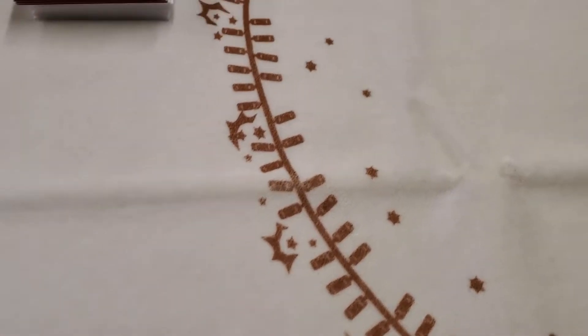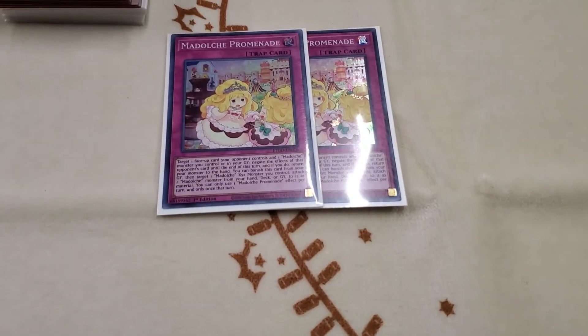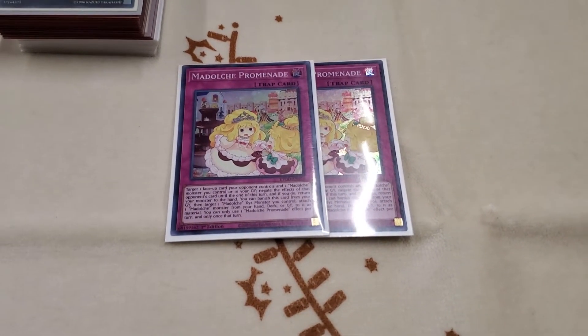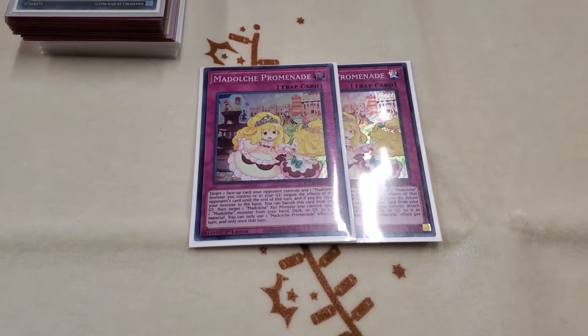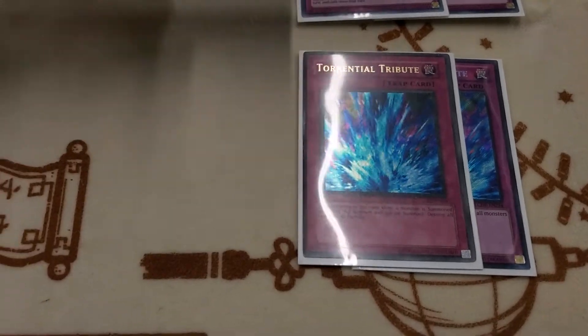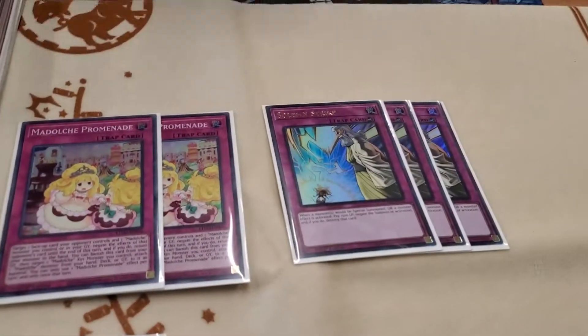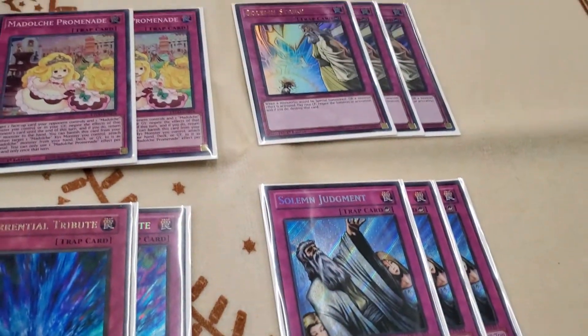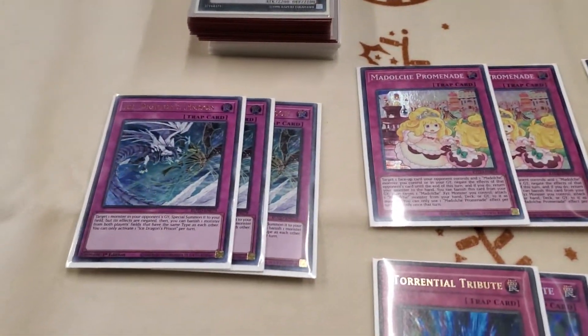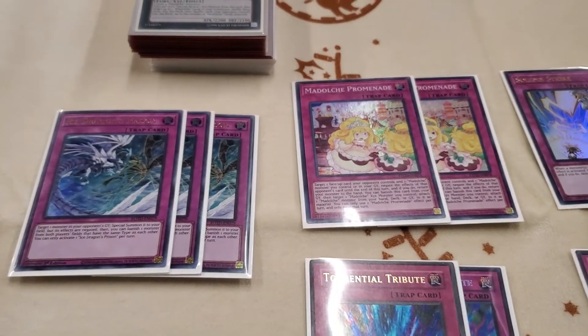For trap cards, of course the best card is Beltier Promenade — it says no, and does it very well. And two Torrential Tributes, three IDP, three Strike, and three Joy. So it's quite a trap-heavy deck, and those are good trap cards.